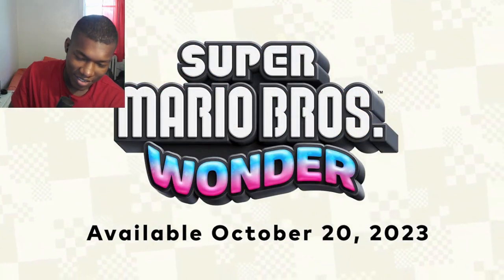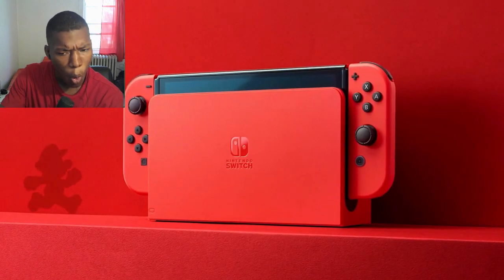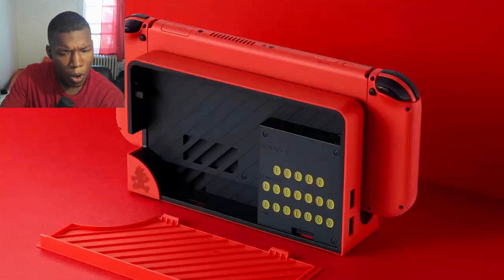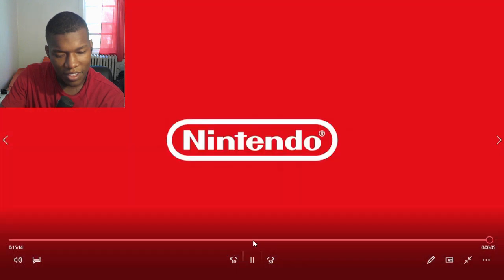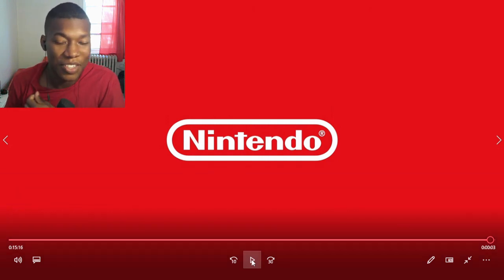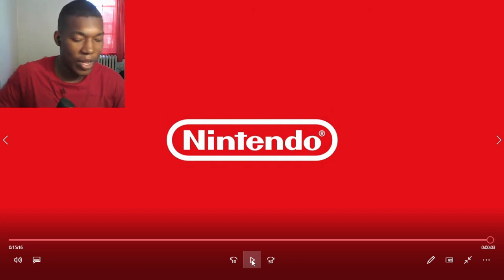Plus, a new Nintendo Switch OLED model Mario Red Edition is also on the way. If you look closely, you'll find Mario and some hidden coins. The Nintendo Switch OLED model Mario Red Edition launches October 6th. Wow. Hopefully you guys enjoyed the video, man. Come through and watch more videos. I've really enjoyed this. I'll see you guys again for the next one. I'm out.